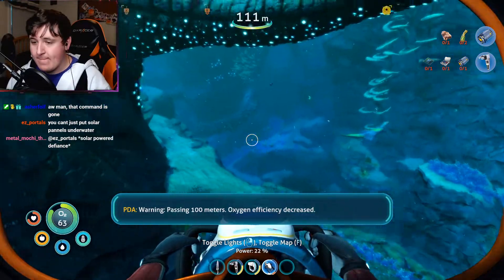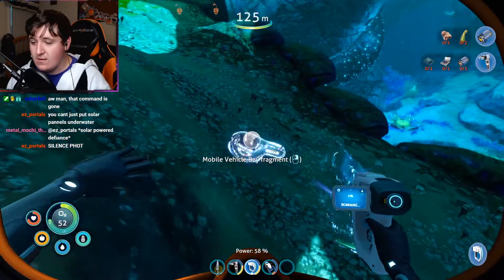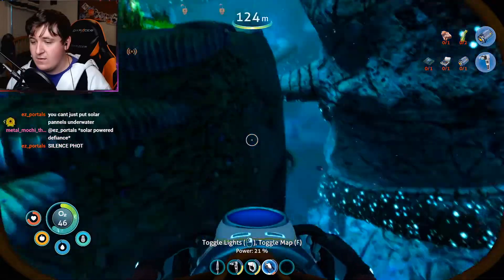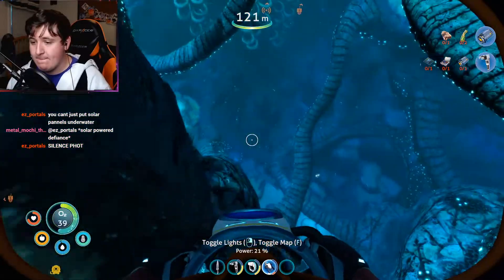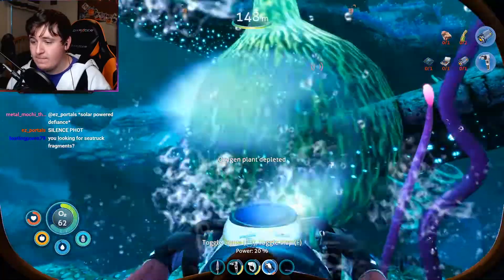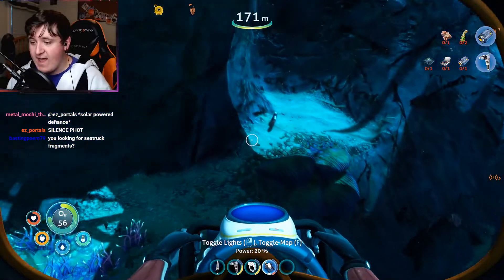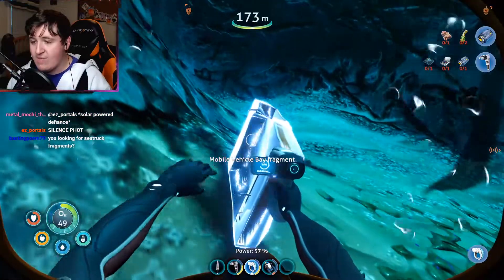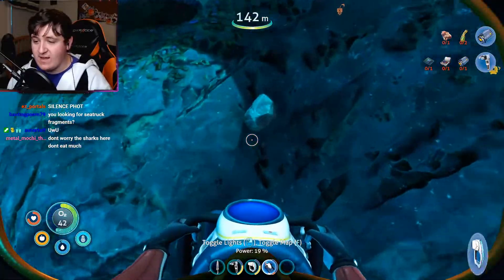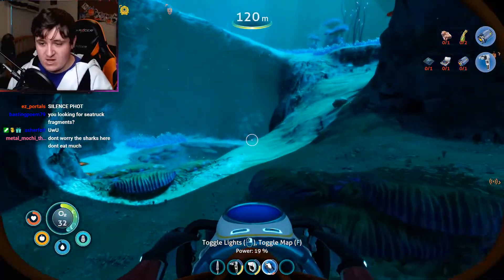Warning: passing 100 meters, oxygen efficiency decreased. This is deep. I need more fragments — I already have a mobile vehicle bay, I need some other fragments. Where's the sea train thing? Where's that little pod I can use? Give me stuff I can use!